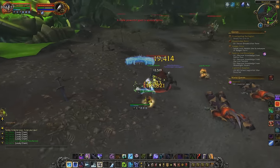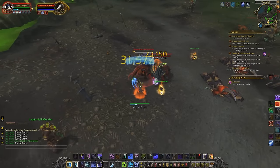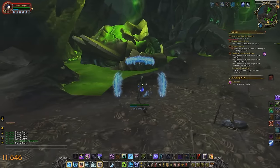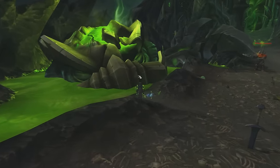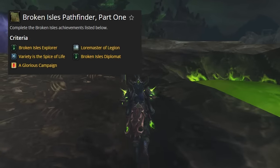At number three: complete Broken Isles Pathfinder Part 1. This has five achievements you have to complete in order to unlock flying. One of the reasons I said to finish your Order Hall at number five is because you won't be able to get flying without completing it.